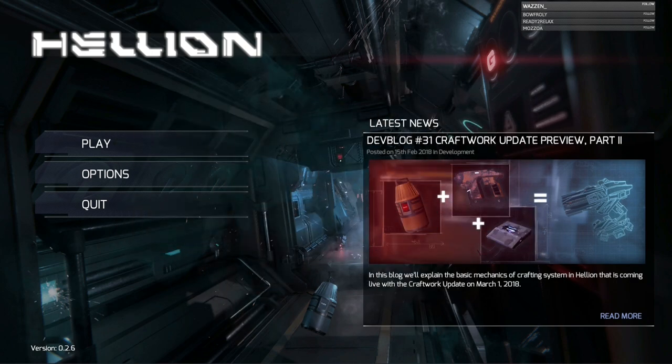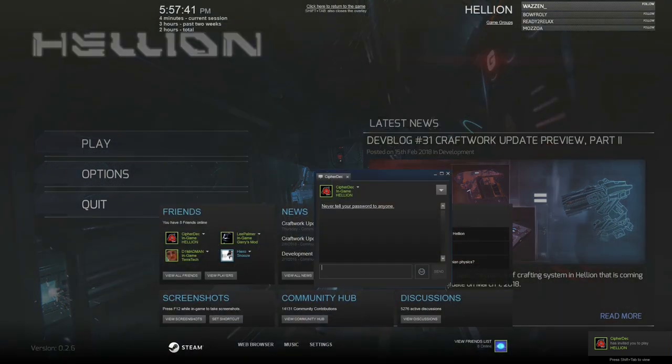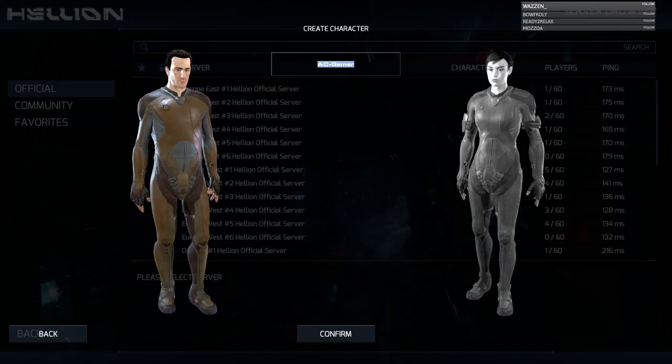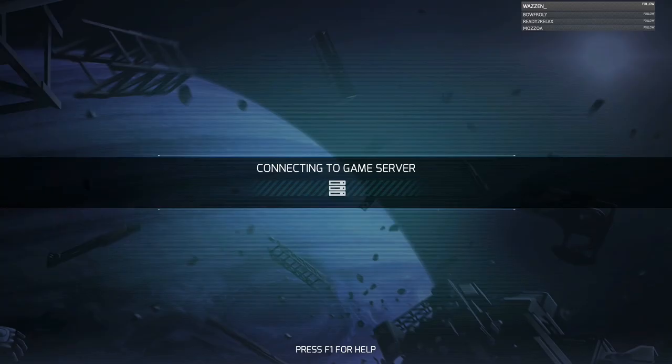Hey guys, welcome back to another episode of Helion. I'm AC Gamer, this is Cypher Deck. We're going back into this game — it's a cross between survival and almost open-world. Cypher describes it as an open-world sandbox space game with a survival twist. It doesn't throw you into an abundant world; instead it starts you in a broken-down ship getting pummeled by asteroids, separating further and further apart.